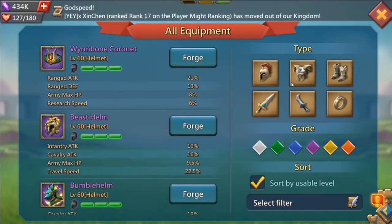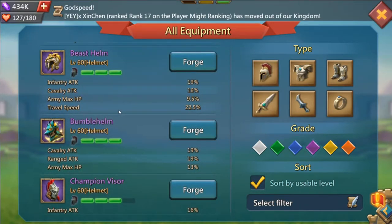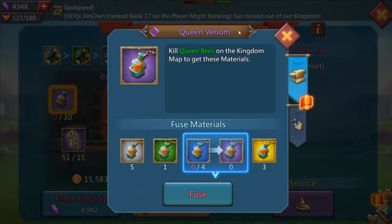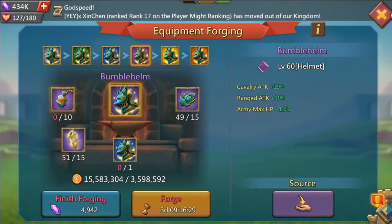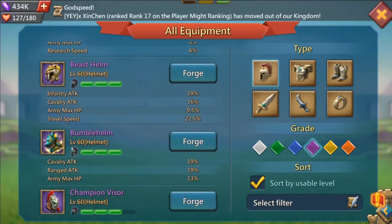Two attack stats — two troop attack stats — is what you're looking for. Starting off with helmets: the Beast Helmet and the Boba B Helmet are the prime examples. The Beast Helmet gives infantry attack and cavalry attack, while the Boba B Helmet gives cavalry attack and range attack. I give you two options because one is a lot harder to get — the queen venom is one of the rarest drops in the whole game.